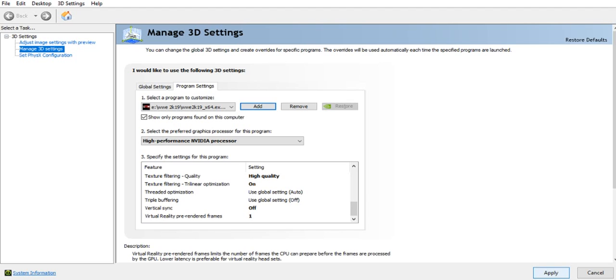After doing all these settings, click on Apply and then restart your system. Hopefully this will fix your game running in slow motion.